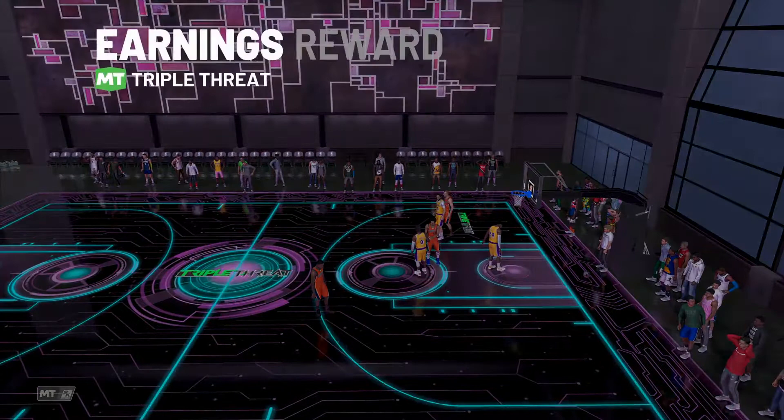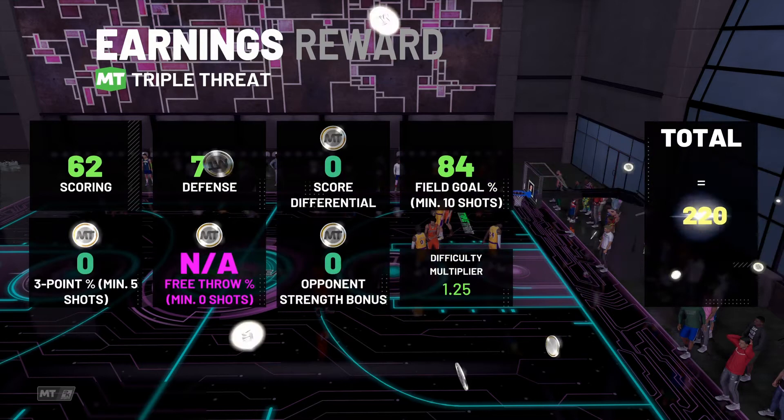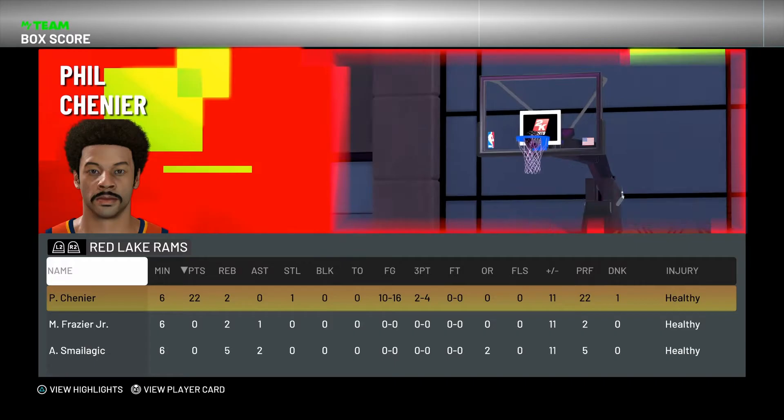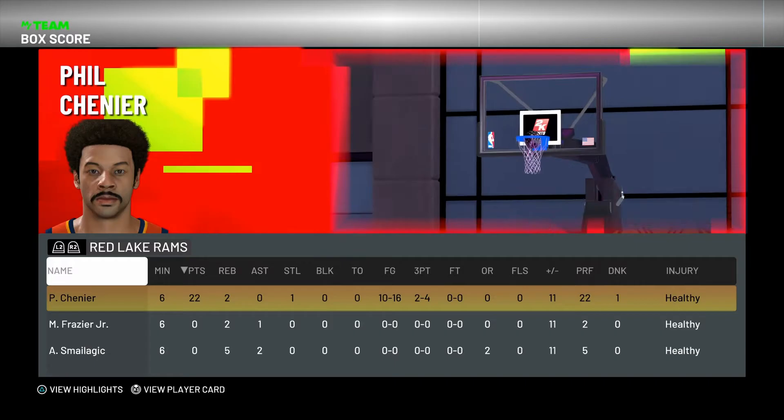Rocking up a little bit of MT from that game — not too bad. Phil Chenier ended up with 22 points, two rebounds, one steal, 10 for 16 from the field, and two for four from three. Let's hop back into the main menu and do a little extra review.